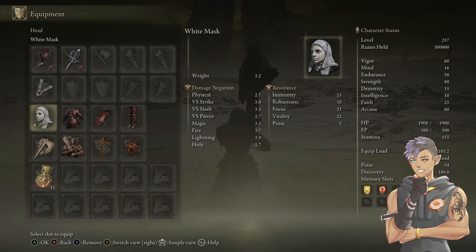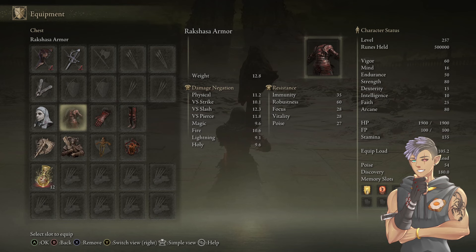For our armor, every bleed build wears the White Mask because it gives you a buff every time bleed occurs — you get a damage buff, and blood loss occurs all the time with this build, so it will be active at all times. For the rest of the armor set, we're going with the Rakshasa set. Each piece adds a very small damage bonus, but together it's noticeable.